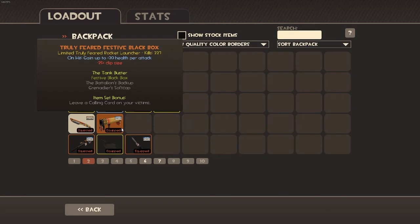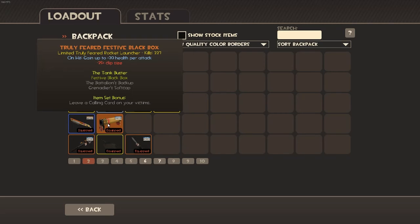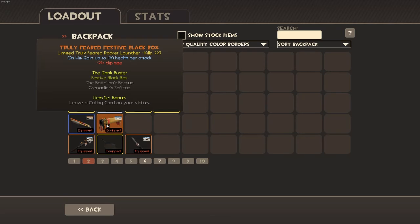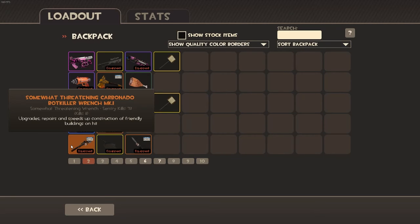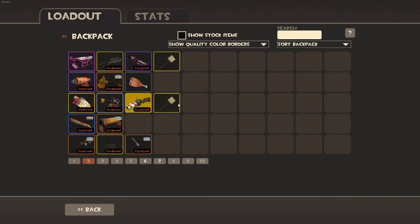This is a Festive Strange Black Box — you don't really see these a lot. It's limited and it's really nice. It's only two keys right now on backpack.tf. I also have a strange bot killer wrench. I don't use Engineer that much. I use pan on about three classes and my knife for Spy, but other than that — yeah, genuine Hamshank, whatever.